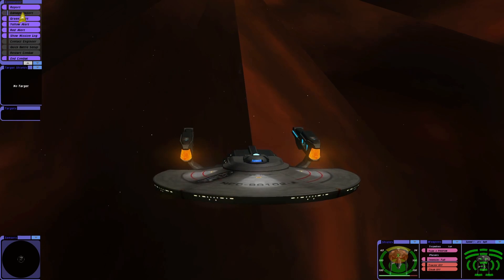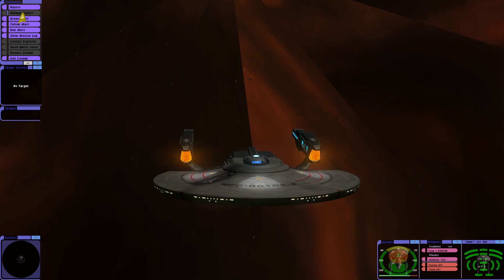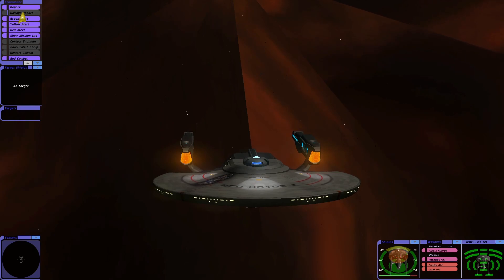All stations, damage report. Impulse engines are fully functional. Warp engines, fully functional, captain. Phaser array is fully functional. Torpedo system is fully functional, captain. Tractor beam is fully functional, captain. Sensor system is fully functional. Hull integrity at 100%. Shields are at 100%.